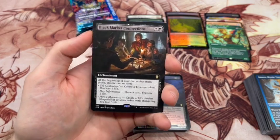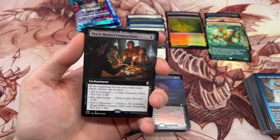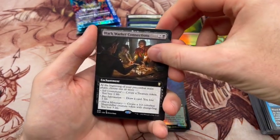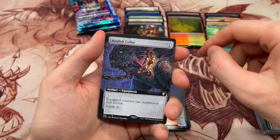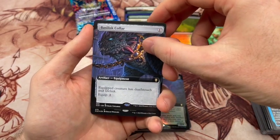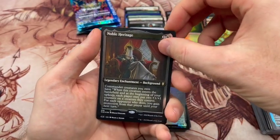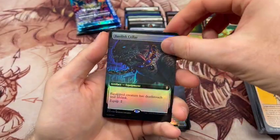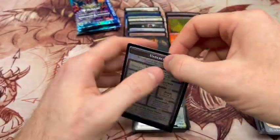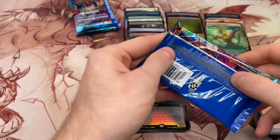Black Market Connections — this one is out of the commander decks, I think the Party Time deck — but this is a really strong hit, quite good. We will happily take that. I am also a fan of the Basilisk Collar. I know that with the reprint it's gone down in price, but I'm going to put that up there because I think that's a good card. Another Merkle. Double tap in the Basilisk Collars — I'm okay with that. That duplication I can live with.